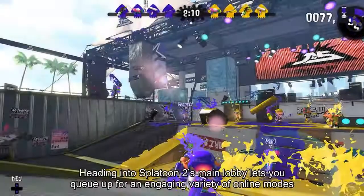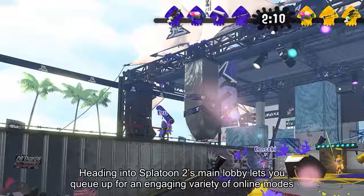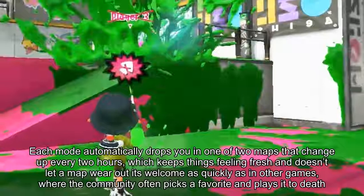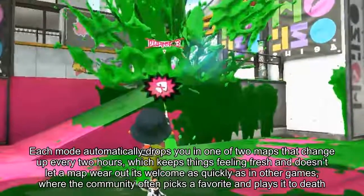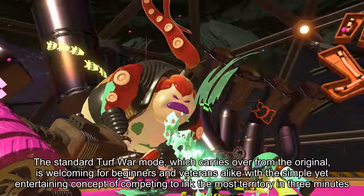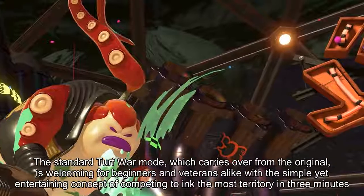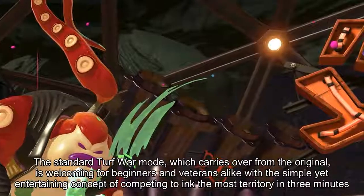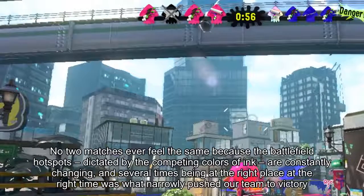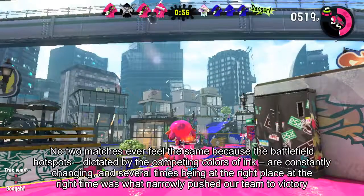Heading into Splatoon 2's main lobby lets you queue up for an engaging variety of online modes. Each mode automatically drops you in one of two maps that change up every two hours, which keeps things feeling fresh and doesn't let a map wear out its welcome as quickly as in other games where the community often picks a favorite and plays it to death. The standard turf war mode, which carries over from the original, is welcoming for beginners and veterans alike with a simple yet entertaining concept of competing to ink the most territory in three minutes. No two matches ever feel the same because the battlefield hotspots, dictated by competing colors of ink, are constantly changing.